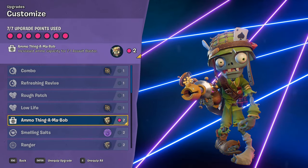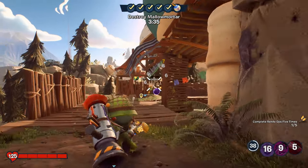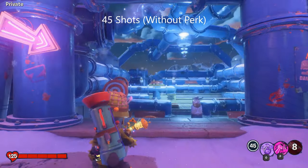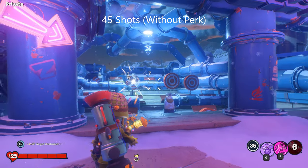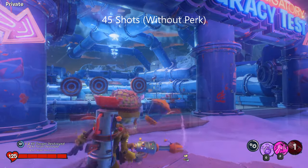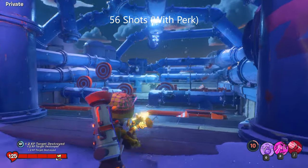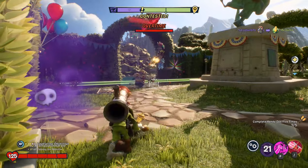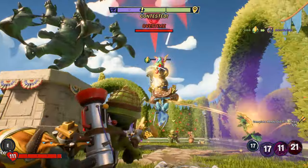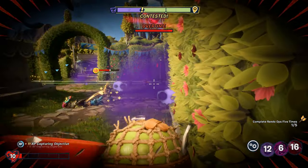Tip eight is relating to the Ammo Thingamabob perk that you unlock at advanced rank — you only have to level up ten times, so it's not that difficult to get. This perk gives you more ammo and is one I highly recommend, as it gives you 11 more shots per clip and only costs two perk points. Without this perk you can do a maximum of 270 damage from an entire clip, but with the perk you can deal 336 points of damage — excluding any critical hits. So it is more than enough to take down pretty much any plant.